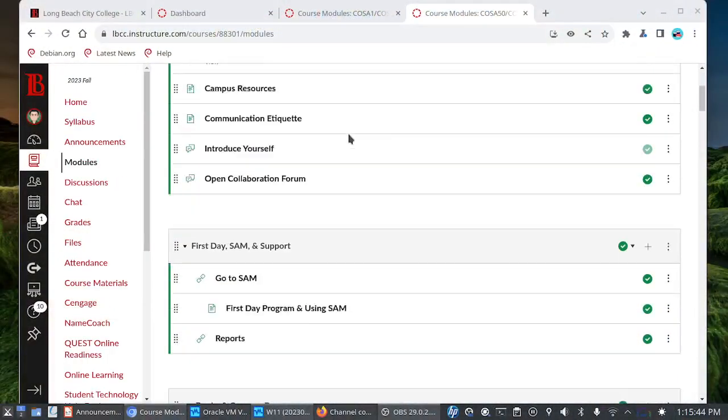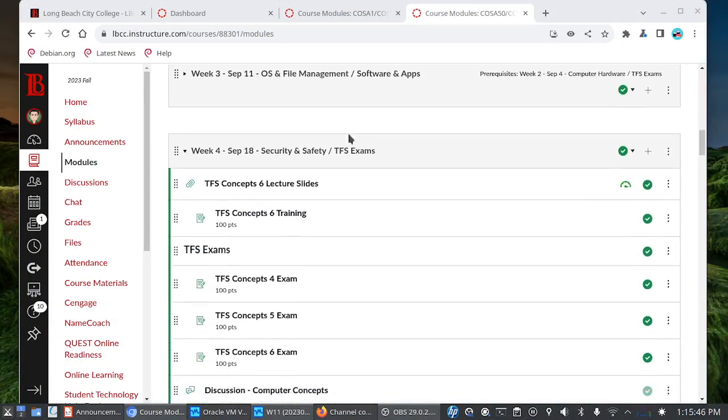You don't want to be leaving easy points on the table. Let's talk about Monday with Microsoft Word, because there are a couple of things we need to get into, especially since you have a whole new category of assignments — your SAM projects. So let's go ahead and get into that. Let's scroll on down the modules page here.